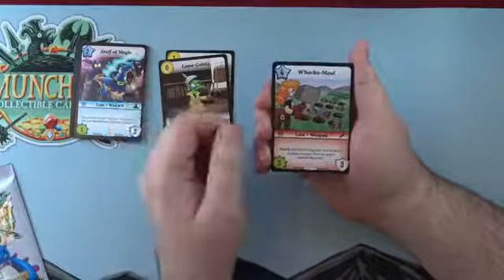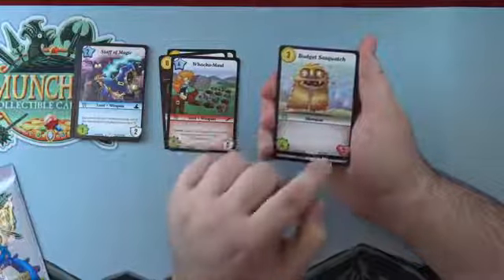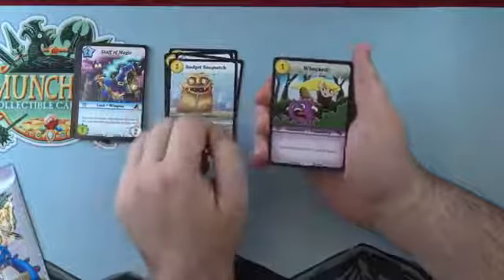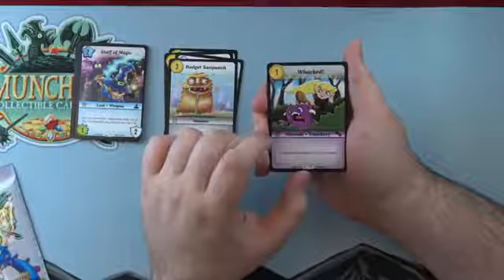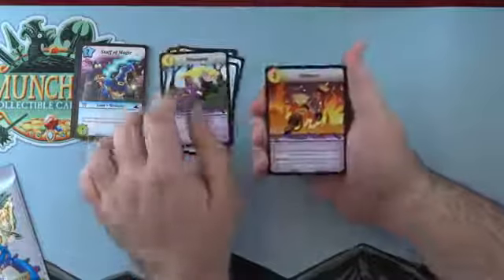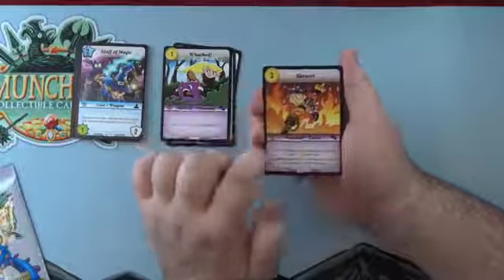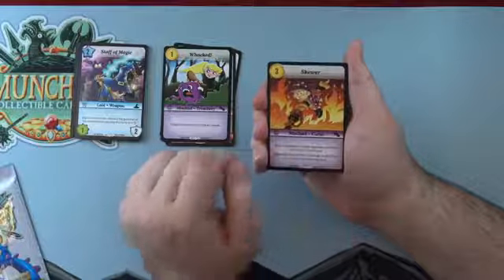Whack-a-Mole has Smack — you can zap it during your turn to deal one damage to target hero or stashed monster. Really good. Budget Sasquatch — three cost, four power, three life, vanilla monster with nothing in the text box, but it's a solid monster. Whacked — a Thief Mischief Treachery, one cost, target hero discards one card at random. Nice hand disruption. Skewer — a lot of people at the PAX South tournament had trouble with this: three cost Mischief curse, sticks to your opponent's hero card, deals one damage, and every turn they take one bleeding damage.